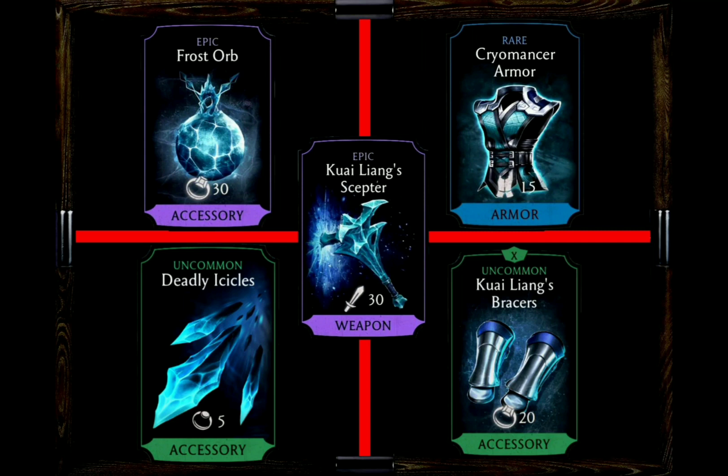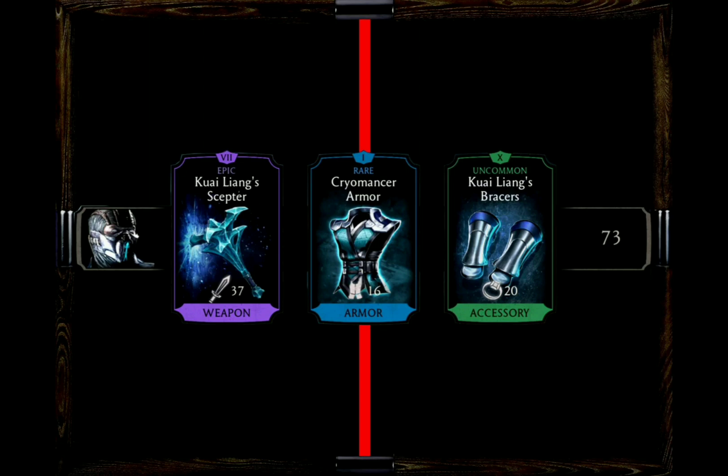Moving on to my personal favorite loadout for Grandmaster Sub-Zero: Kuai Liang's Scepter, the Cryomancer Armor, and Kuai Liang's Bracers. The Scepter and the Bracers technically would be his Brutality Equipment but unfortunately that's not available for Gold Cards. Still, the damage is the thing that counts — freeze your opponent with Kuai Liang's Bracers and then blast them with an Ice Ball to take them out of the match.